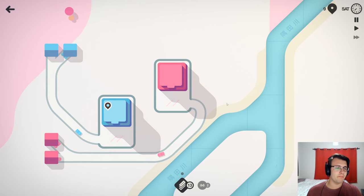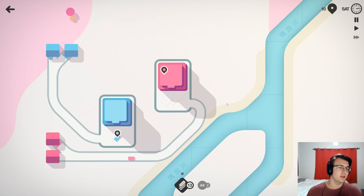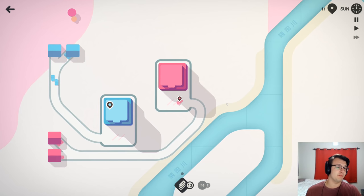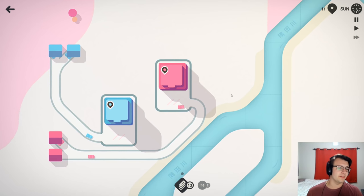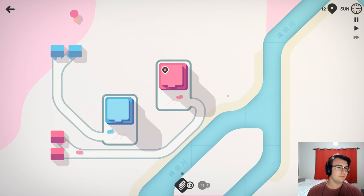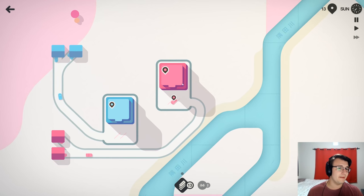They've made some map-specific changes too, like Rio de Janeiro is no longer possible to break, which is a bit of a shame because that was the map with my best score and it doesn't show up on the leaderboard anymore. I'm feeling a little longing for that, but still — I want to design the best city possible.